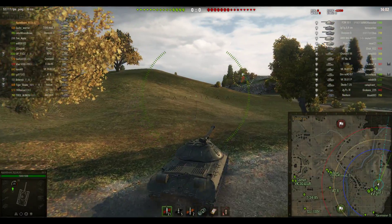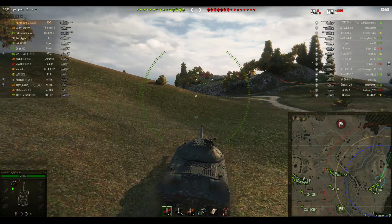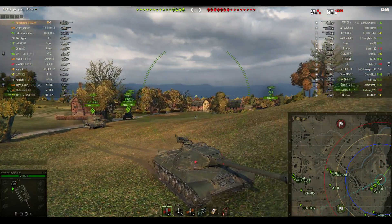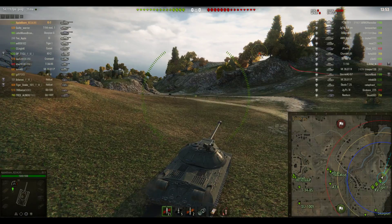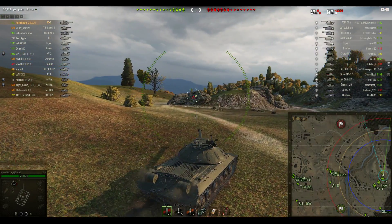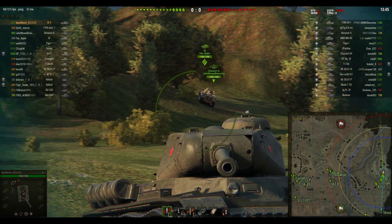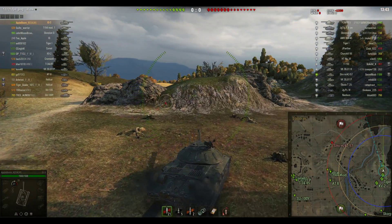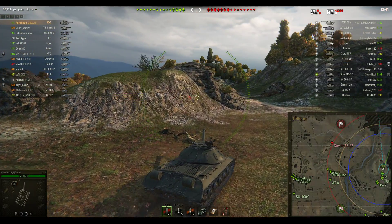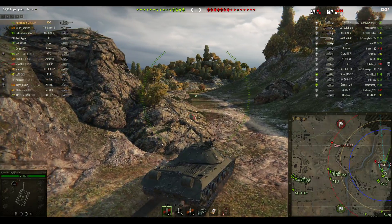If you look at the lineup of the two teams, you would be forgiven for thinking that the enemy has a distinct advantage with heavy tanks — and they do have more heavy tanks. But when you look at it, the only top tier heavy tank they have is the FCM 50T, the French heavy tank, the one with premium matchmaking. But that doesn't have any armour whatsoever, and then the next heavy tank is a tier 7, and all the rest are tier 6s.